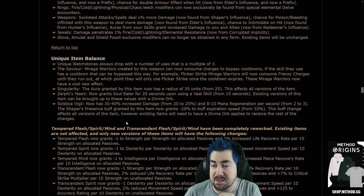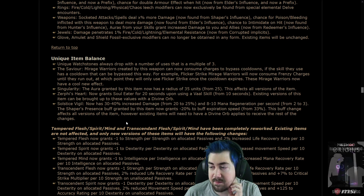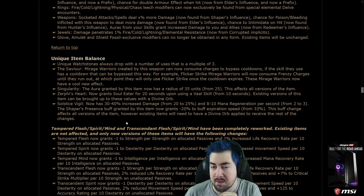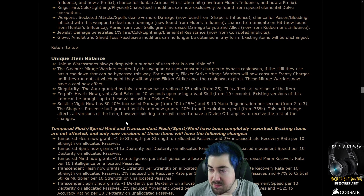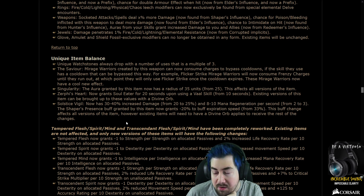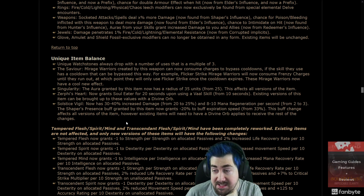Singularity: the aura granted by this item now has a radius of 35 units — this affects all versions of the item. Seraph's Heart now grants Soul Eater for 20 seconds upon using a Vaal skill, from 10 seconds. That's massive — Seraph's Heart was already so cool.